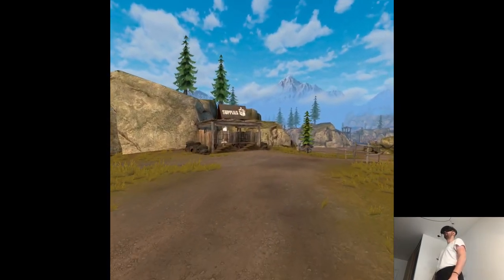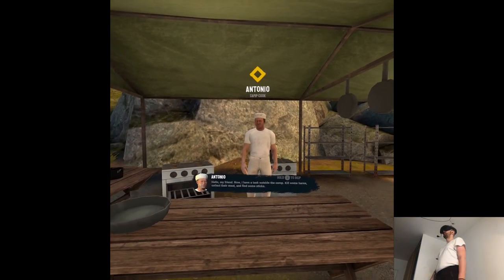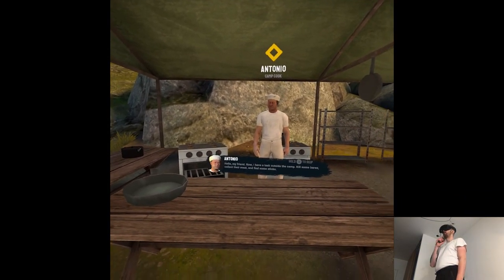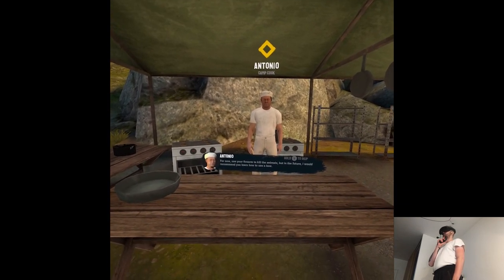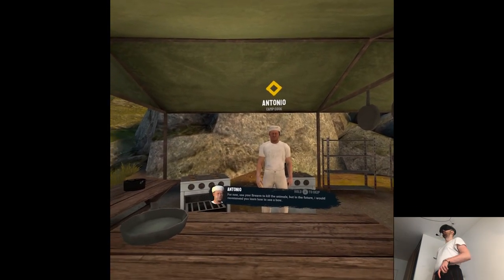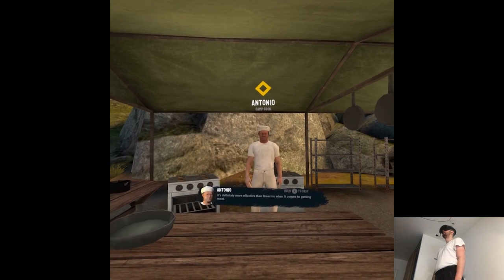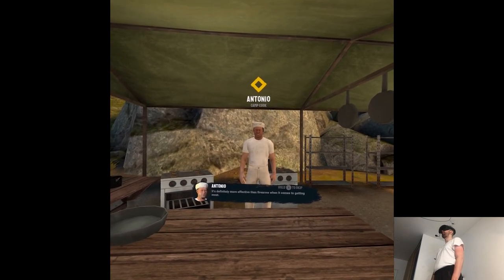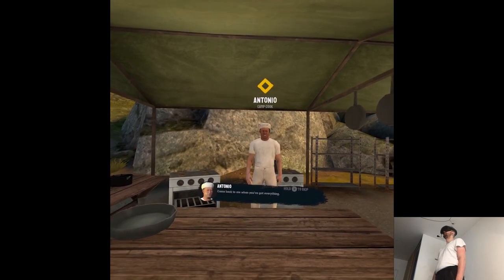Now let's continue the real stuff. I have a task outside the camp: kill some hares, collect their meat, and find some sticks. Use your firearm to kill the animals, but in the future I would recommend learning how to use a bow. It's definitely more effective than firearms when it comes to getting meat. Come back when you've got everything.